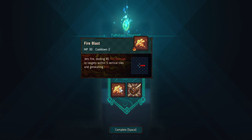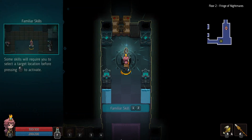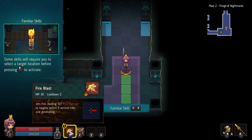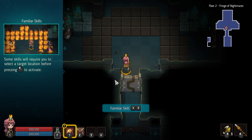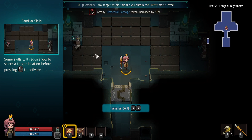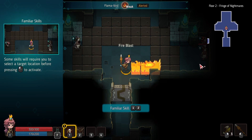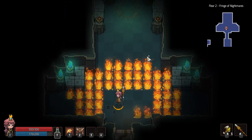Fire Breather skill: deals 5 fire damage to targets within three vertical tiles and generates fire, costs 30 MP, 50 MP cooldown. The barrel skill places an explosive barrel that deals 145 lava damage in a 3x3 area on explosion. I can chain fire. Picking up a Grease Elemental: taking damage increased by 50%. Enemies are running into the flames — suicide style.